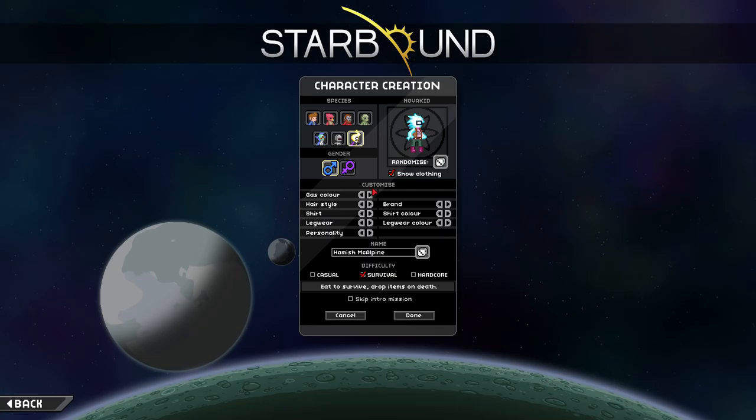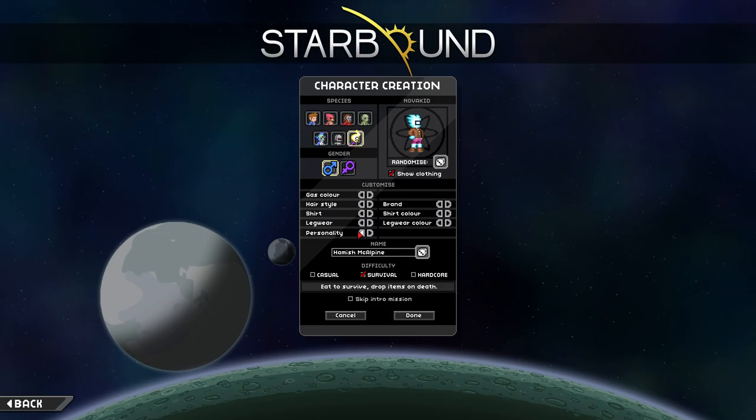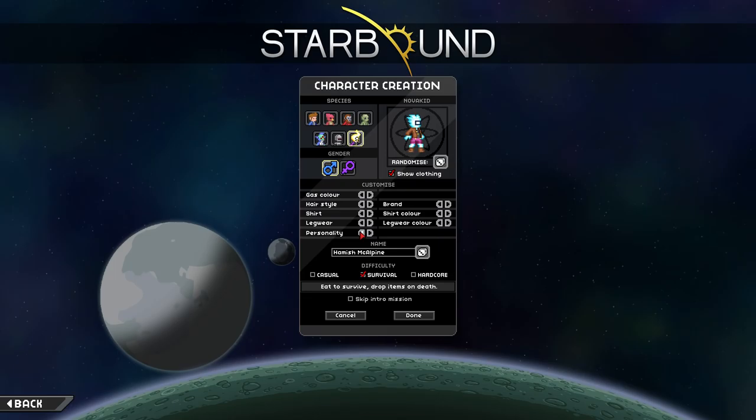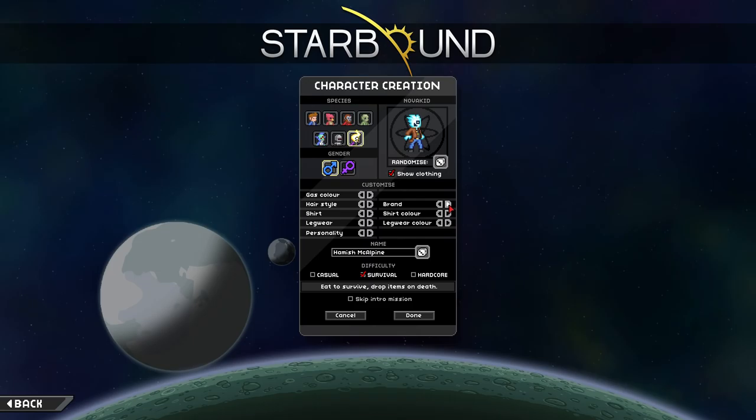Let's make sure we get ourselves set properly — what we're gonna look like. Shirt color, legwear... personality — boring personality, no. There's the one with the hat going for his guns — he looks like he's going for his gun, which is what I want. I'm a gunslinger. That's a cowboy right there. And the most important part of any cowboy is having an eagle eye — the eagle eye of course.